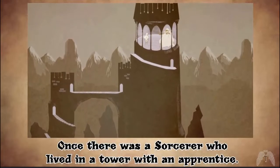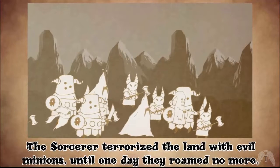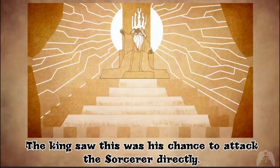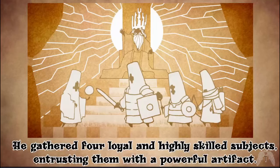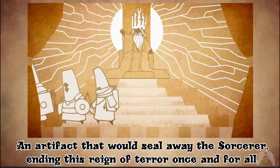Once there was a sorcerer who lived in a tower with an apprentice. The sorcerer terrorized the land with evil minions until one day they roamed no more. At night, however, lights could still be seen burning in the windows of the dark tower. The king saw this was his chance to attack the sorcerer directly. He gathered four loyal and highly skilled subjects, entrusting them with a powerful artifact that would seal away the sorcerer, ending this reign of terror once and for all.